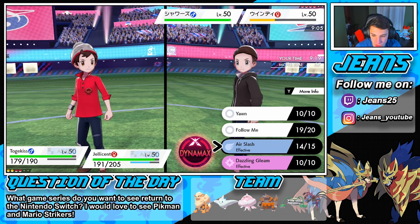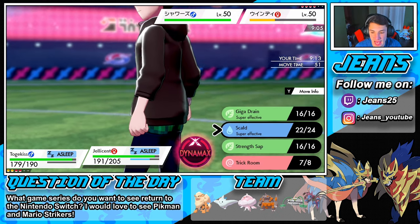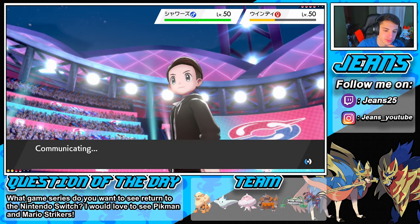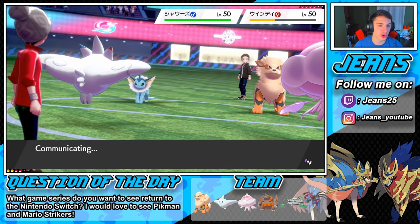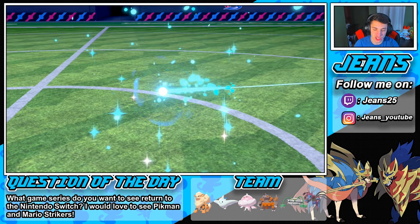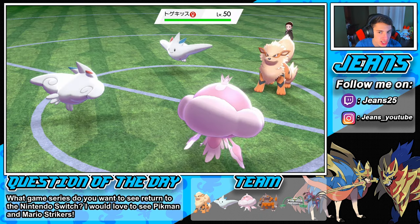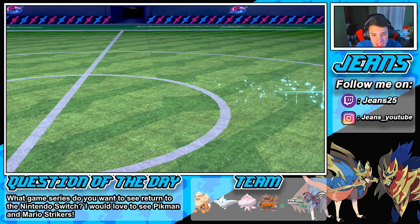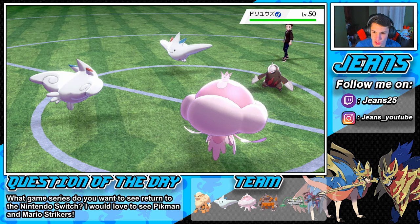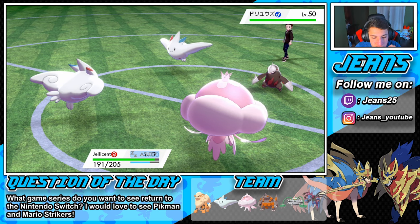Togekiss is fast asleep and our Jellicent is gonna go to sleep. Look at the little crown on Jellicent — that's hilarious, it reminds me of the King Jellyfish from SpongeBob. What are we rolling into now? We just try to wake up, going into Dazzling Gleam. Hopefully someone wakes up here soon — a power nap and then we start merking again. He's gonna withdraw and probably go into Togekiss, maybe dynamax that next turn.